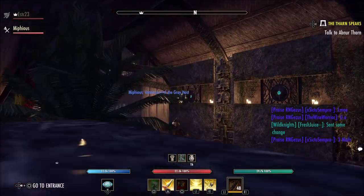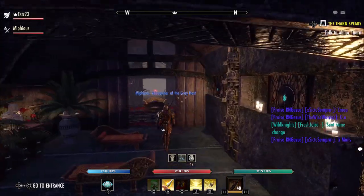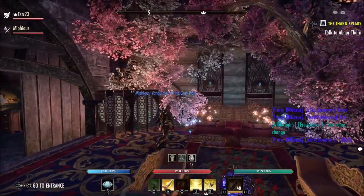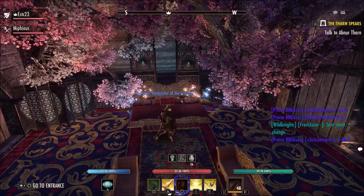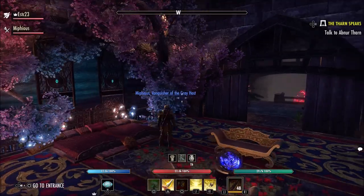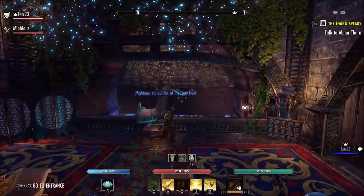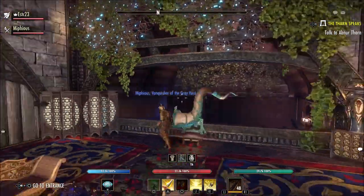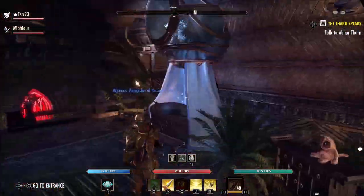Up here you have some Elsweyr-style chaise lounges, very bougie and luxurious. You really have to appreciate the details. He sunk what I think are Elsweyr poster beds - put trees in the ceiling just for texture, sunk the beds inside. Got a little horn here, and up top a nice use of the vines - those are the Moonlit Cove vines from Southern Elsweyr that you can get after completing a certain number of challenges.